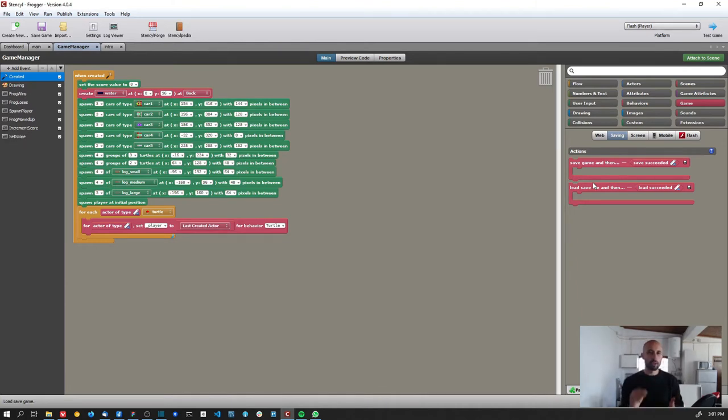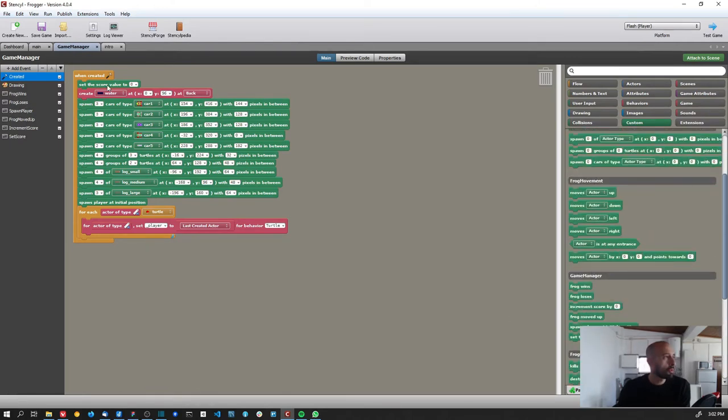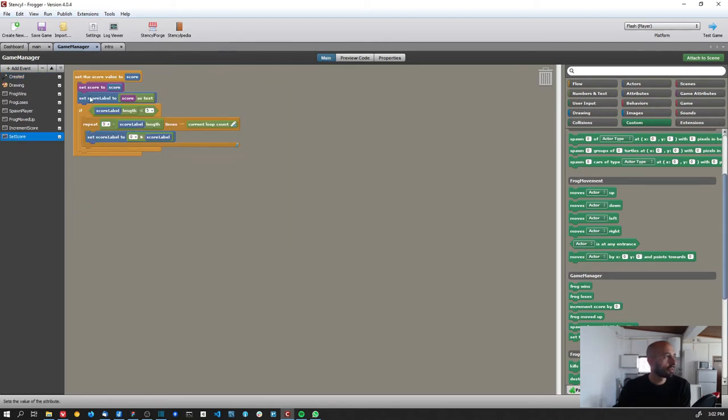What you always need to do — and here it is: 'set score value to zero' — is that at the end of the game I'm saving game attributes to keep my high score list, which also saves the score value. So every time we start the game we need to reset the score value. That's why I created the 'set score' block — so I can call 'set score value to zero,' which sets the game attribute back to zero.